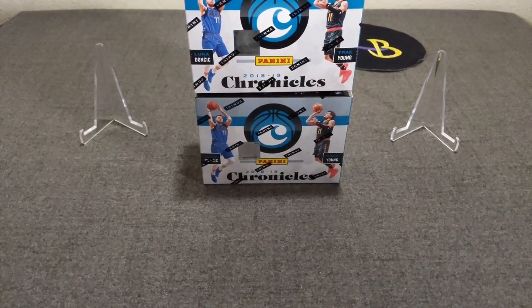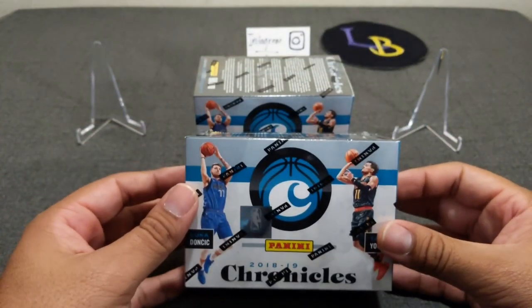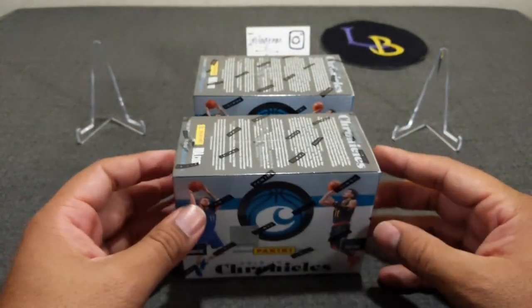Hello everybody! Welcome to another opening of Lethal Race Breaks. Today we are doing some 2018-19 Chronicles Blasters x2, with the recent skyrocketing of Luka and Trae with their fantastic playmaking this year. I found these at Target and I was like, I just can't leave them. I gotta take them. These were a lot of fun last year and recently I've hit some nice Lukas out of here.